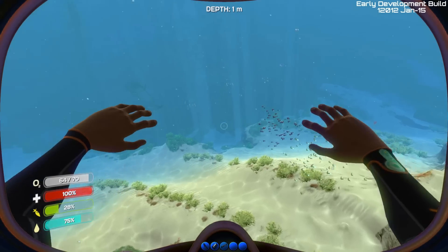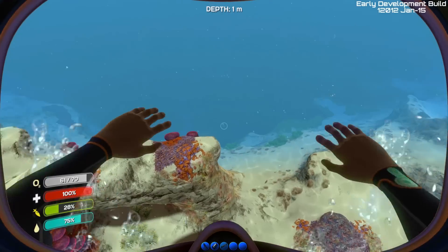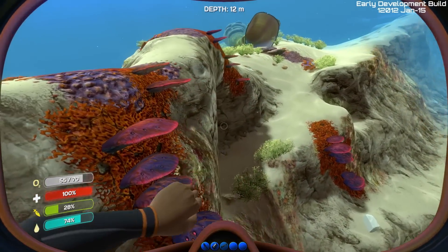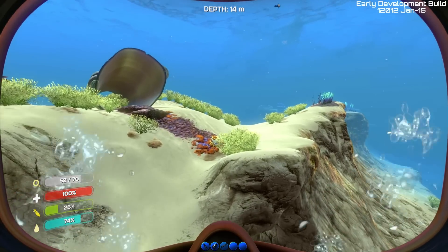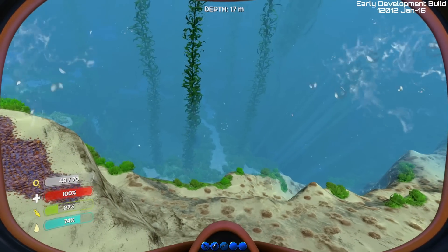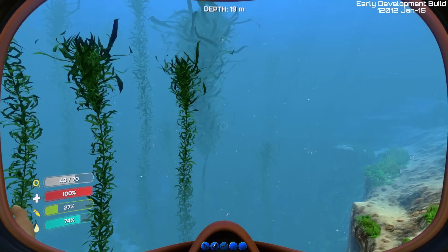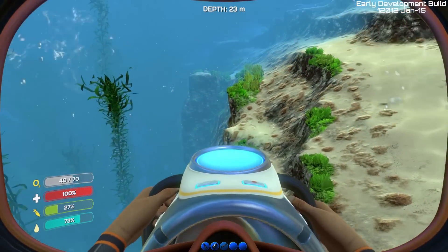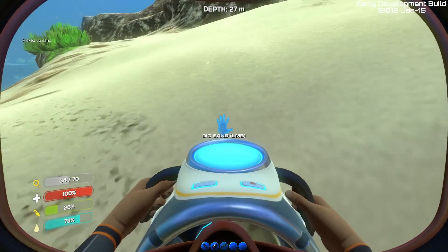Let's go ahead and dive down into the water so you can see what that's all about. This is our first view when we come in and it is a good one — this game is a very pretty game. We're getting a look at a whole new environment when it comes to these survival crafting games. You're used to doing things above sea level. And I have this sea glide, which lets me go a lot faster. We can run around here and scoop up some sand.